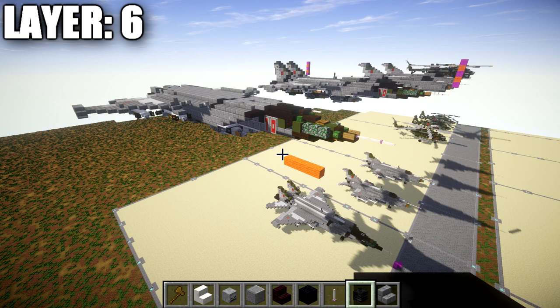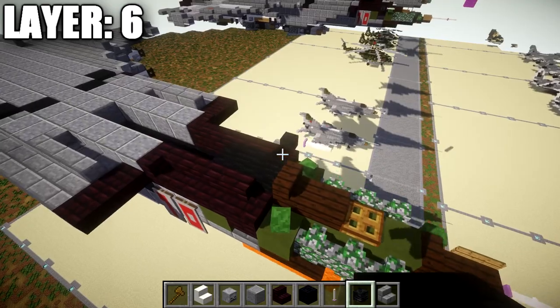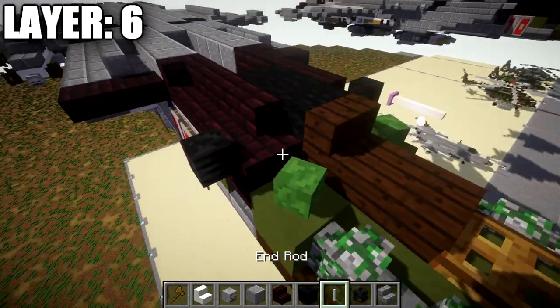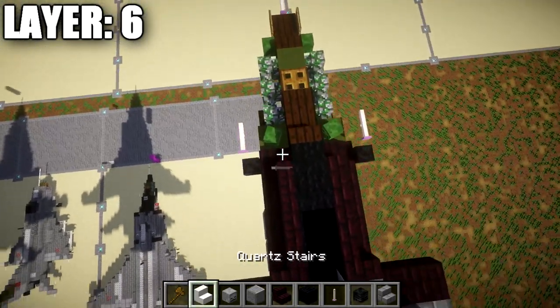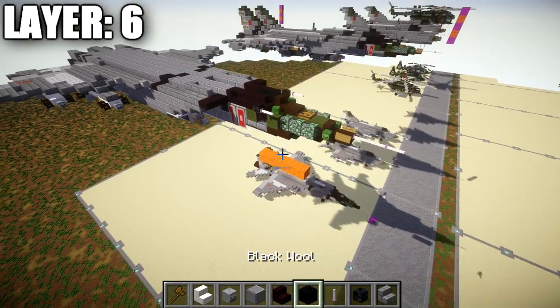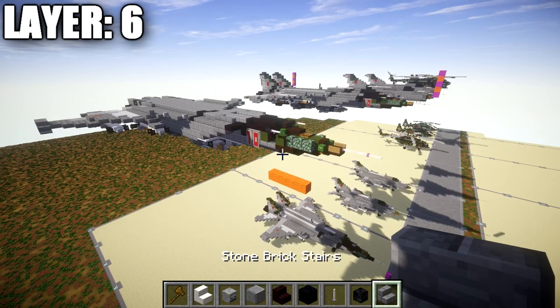Before layer seven, there's one thing I forgot in layer six: go to the nether brick corner stair at the front, place a skeleton skull off the side and one end rod going forward. Do the same on both sides. It's a small easy addition — nothing major. With that done, let's move on to layer seven.